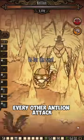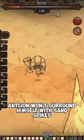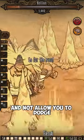Every other Antlion attack, we will run to the outside of the arena to bait the spike attack. This way, Antlion won't surround himself with sand spikes, which would otherwise trap you in and not allow you to dodge.